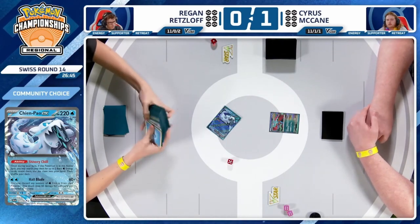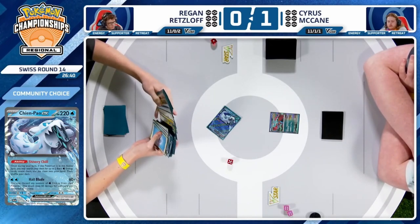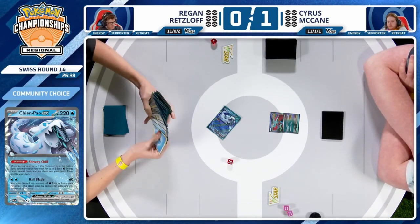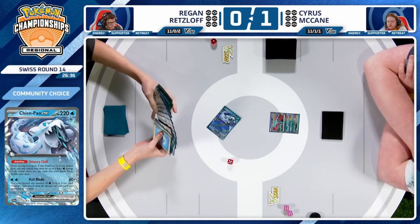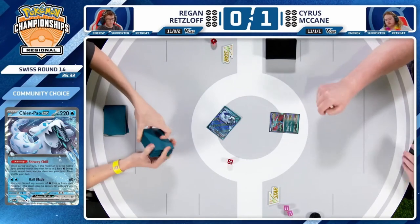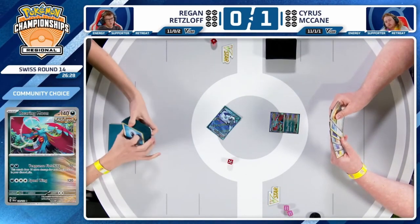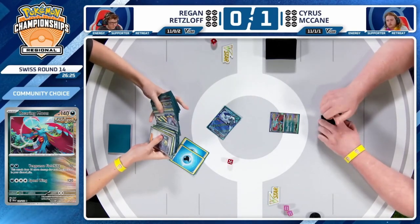Regan Retzloff kicking things off with a Chien Pao EX in the active, immediately searching the deck thanks to the Shivery Chill ability. He'll certainly be hoping to get down a Frigibax, Bidoof, and perhaps Radiant Greninja. I think the Radiant Greninja being prized is probably more impactful for Cyrus than for Regan overall.